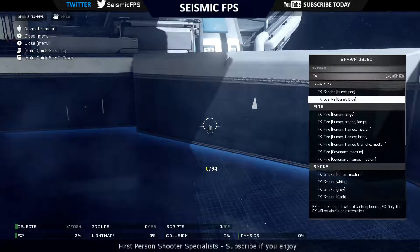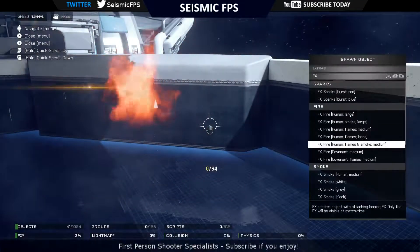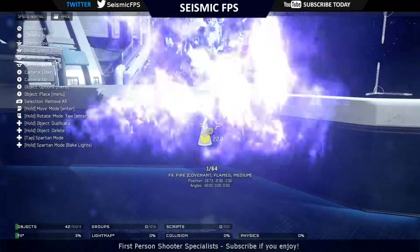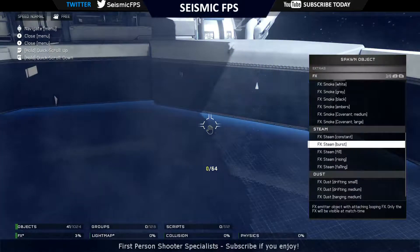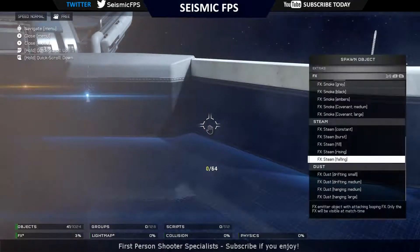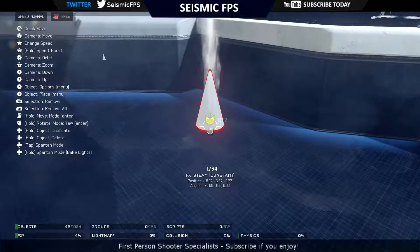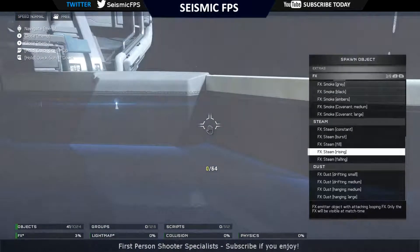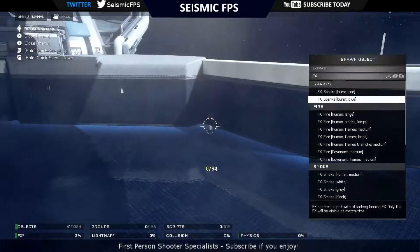Extra effects. So that was smoke and you've got flames medium, large, smoke and fire, covenant fire - that's pretty cool, covenant flames - also pretty cool. So you've got smoke, some steam, dust - that's pretty cool, you can have a little dust cloud. The smoke would be pretty cool as well. Have a burst, constant steam. Most of it looks a bit hazy. You've got ones that rise - that's pretty cool, and falling.